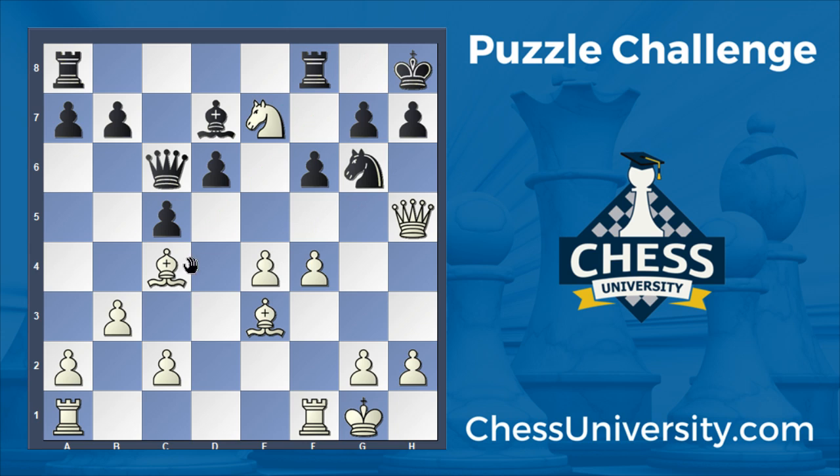Now the king has no squares because the bishop covers this square and the pawns cover all the other squares. So all we need is a single check to stick, and it will be mate, and that check is knight takes g6 — using the pin on the h-file so that the pawn can't take the knight. The knight gives check to the king, and the bishop cuts off the escape square, and that's mate.